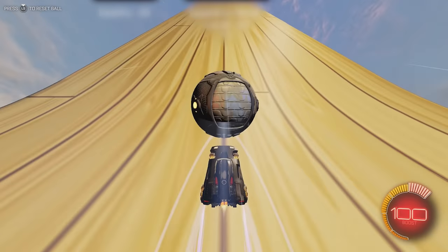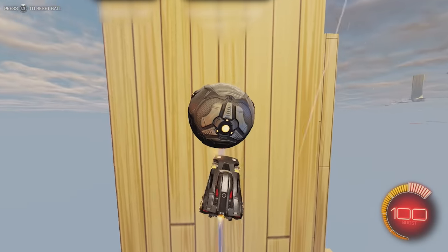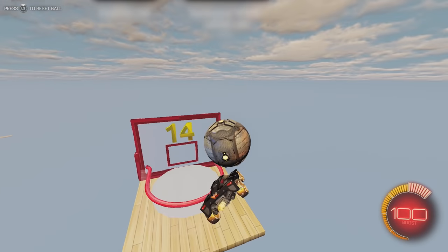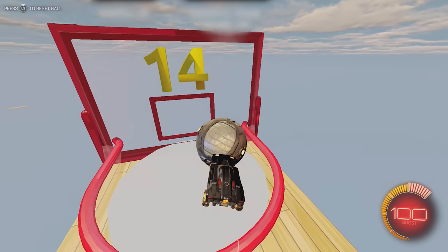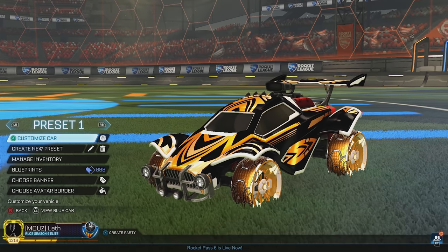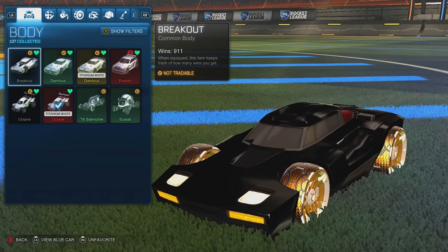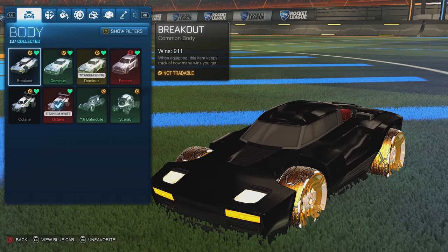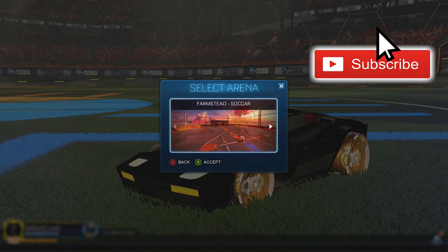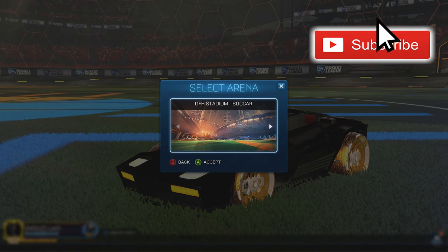Alright guys, so recently the hoops template was put on the workshop, which means I can do some hoops stuff. But there's actually a new workshop map using the hoops bowl to do an air dribble challenge. You guys know how that went last time — I missed. So this time I'm jumping onto the Breakout like I talked about at the end of the last video, and I'm gonna try this out and see if I can go through it for the first time, hopefully not die too many times.